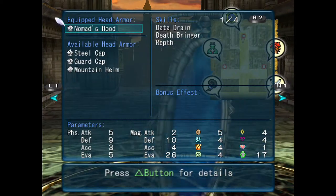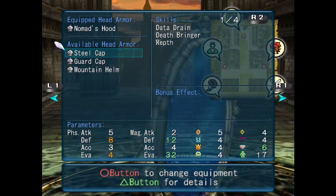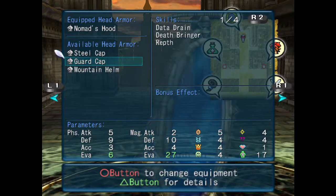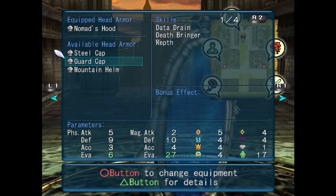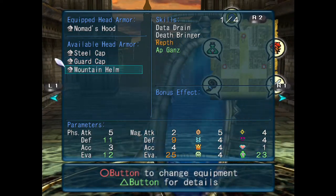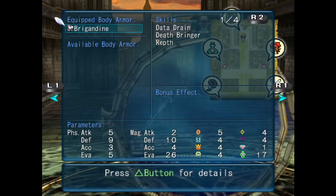Let's go ahead to the gear. Let's take a look at the Nomad's Hood. Steel cap would definitely best it in magical defense and evasion, but would let us down a little physically. Just straight buffs from the guard cap, albeit not a great deal better — just better evasion physically and magically, everything else stays the same. The Mountain Helm gives us some nice buffs physically, hurts our magical defense a little, but also gets rid of our ability to cast Rep. Being stranded without a healing spell online is not something I'd be a big fan of, so we're going to skip those helms entirely.